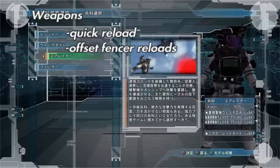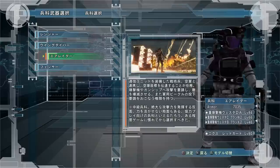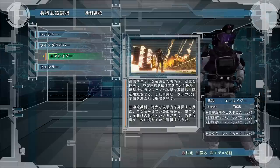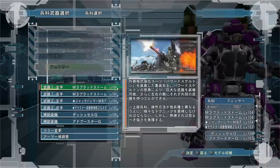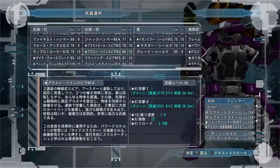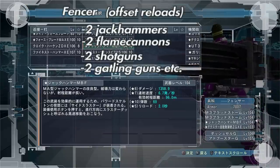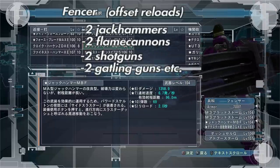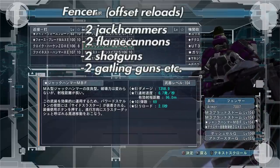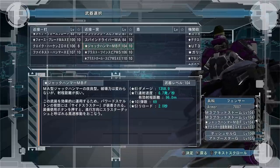As far as weapons for armor farming, you want something with a very quick reload, or something like Fencer where you can offset your firing. For example, if you take two jackhammers for Fencer, you can start firing one and when it's halfway through its magazine, start firing the other. That way when the first runs out, the other is still going, and you can constantly go back and forth.